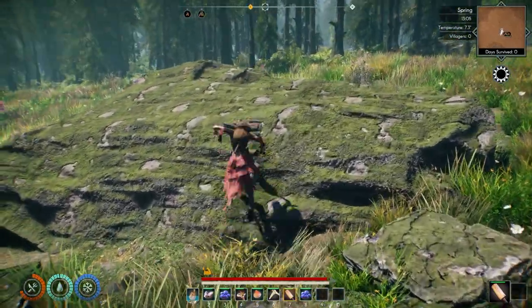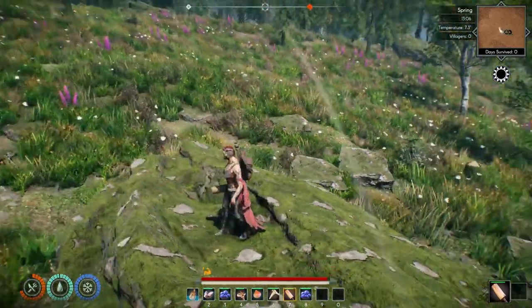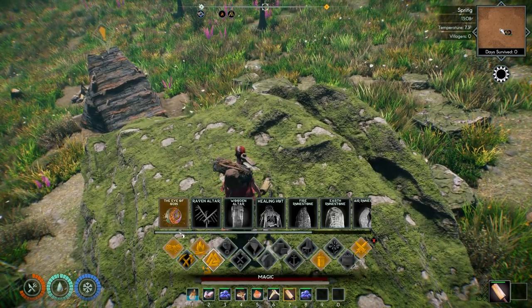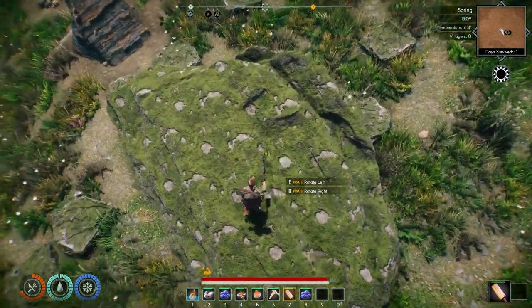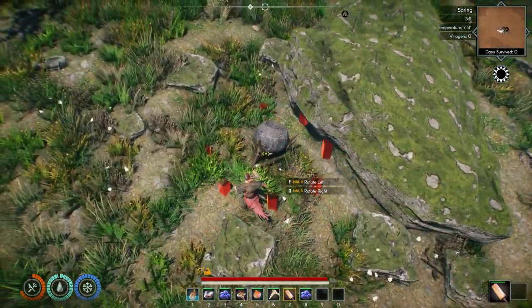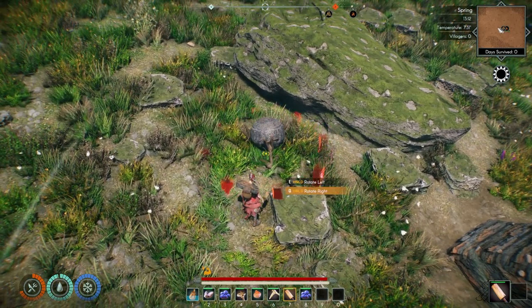Now I'm going to come up here. I'm hoping I can actually get up here. And I'd like to build the Eye of Odin right here — I think that'd be super cool on this rock. Let's see if I can do it. Let's go to Magic — Eye of Odin. It's not going to let me. Can we place it in here? That would be alright I guess.